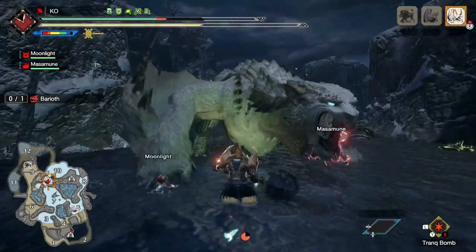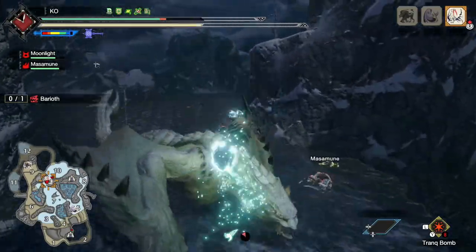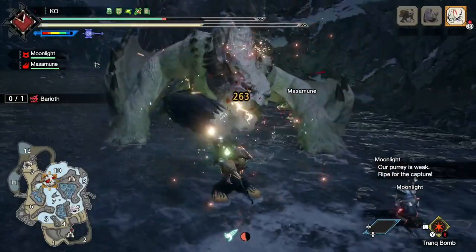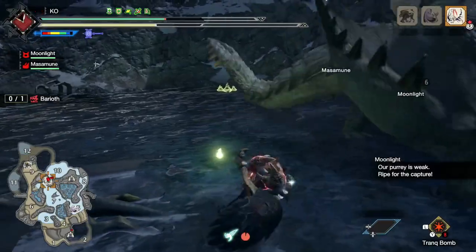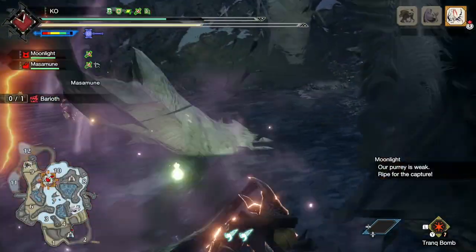Here he's going to roar again. There's a spinning bludgeon. And he's weak, so we can capture him.